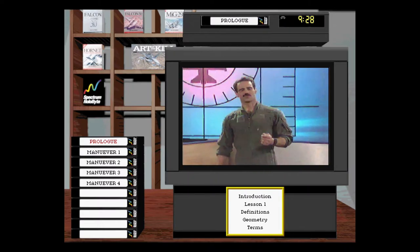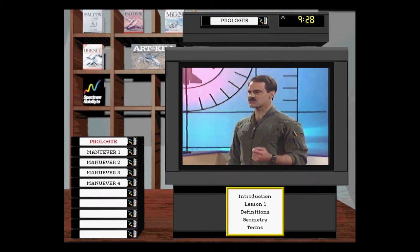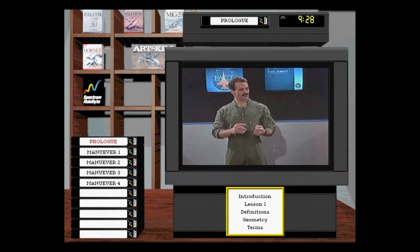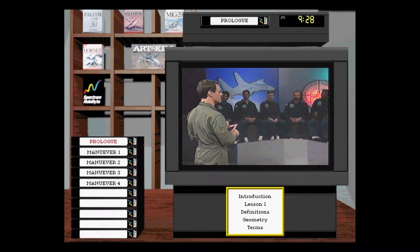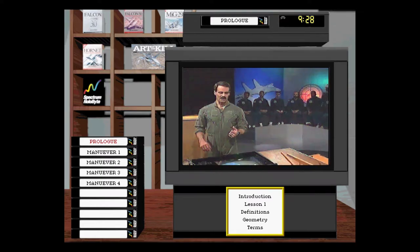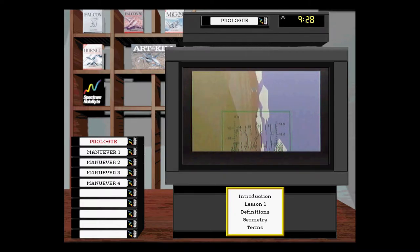The next type of geometry is attack geometry — the pursuit course you take when you start behind the bandit and begin an attack. You have three different options: you can go lag pursuit and put your nose behind the bandit; pure pursuit, put your nose on the bandit; or lead pursuit, put your nose out in front of the bandit. Here's a Falcon scene of a lag pursuit course — the flight path marker, or velocity vector, is behind the turning bandit.